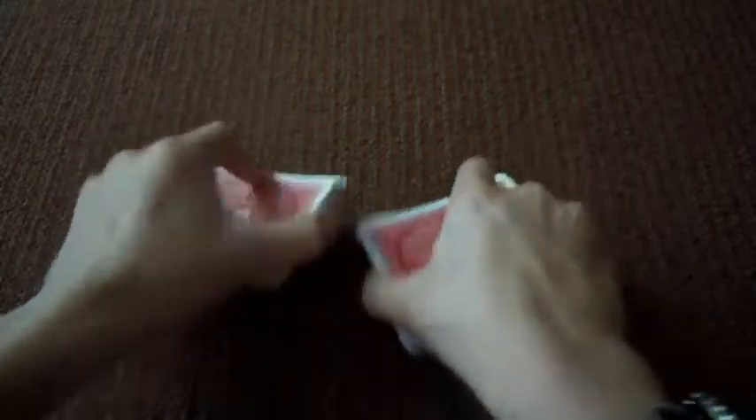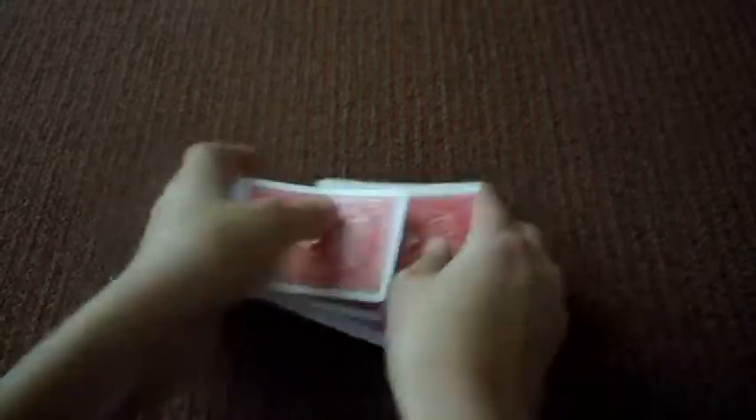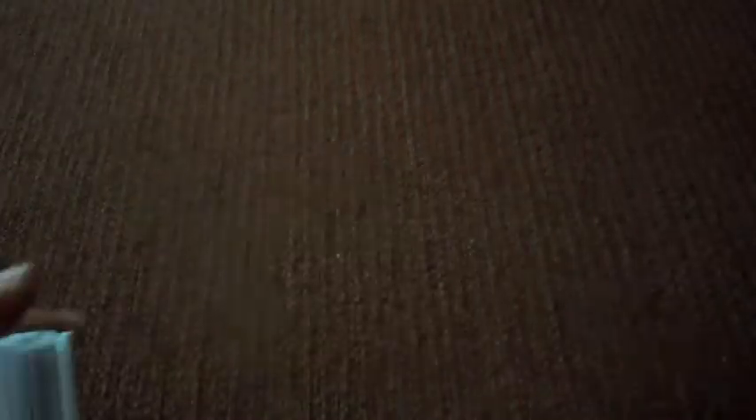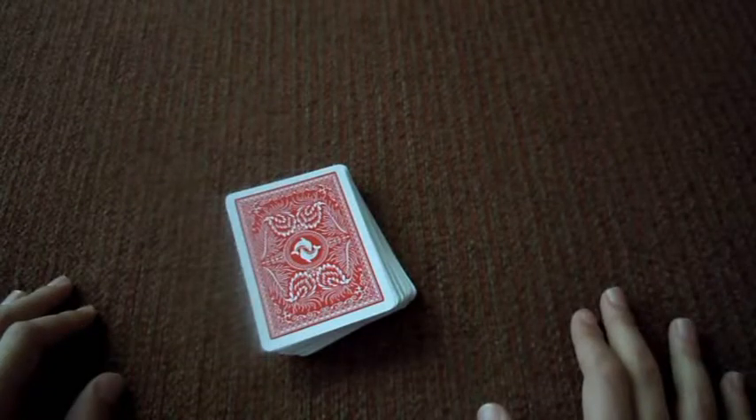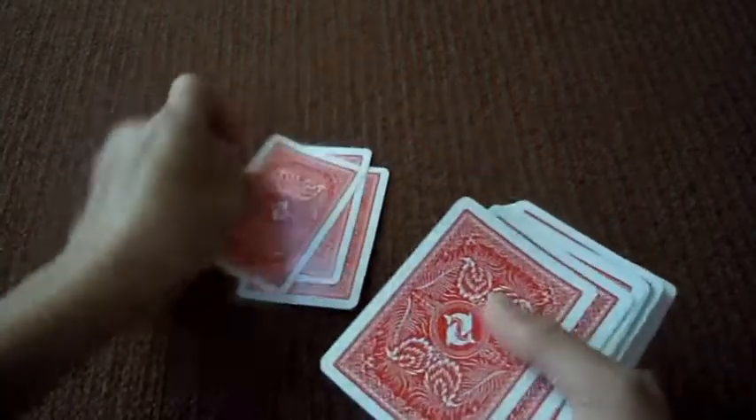First, you're going to split the deck in half and shuffle. I'm going to fast forward. Alright, once the deck is shuffled, we're going to need to take 8 cards from the top and set them down into a pile.